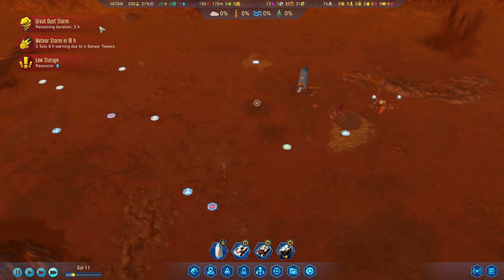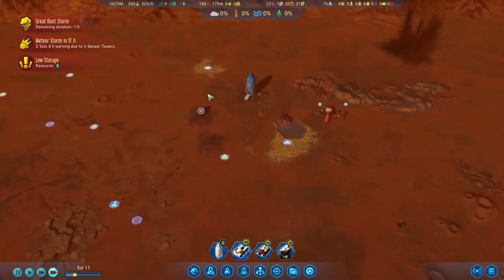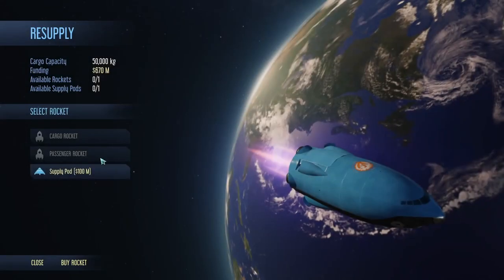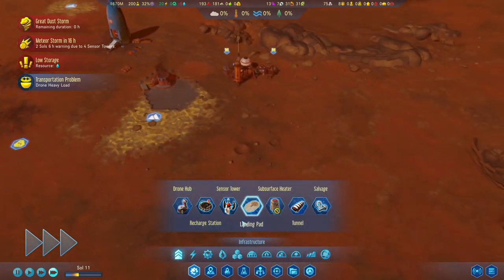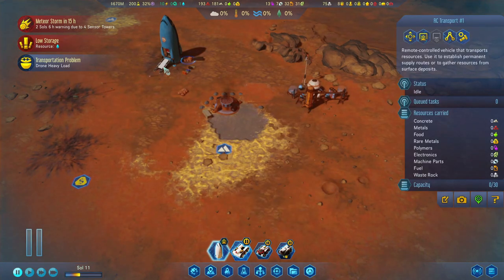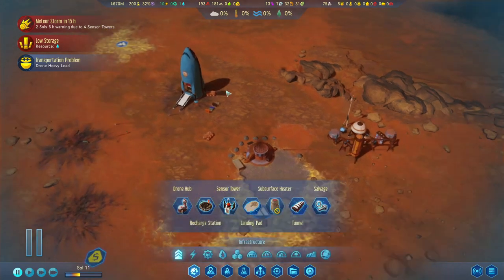Alright, three hours remaining here — well, two now. And in 18 hours we will have another meteor storm. So let's salvage this shuttle — supply pods over there. And let's also build another autonomous scanner sensor tower.